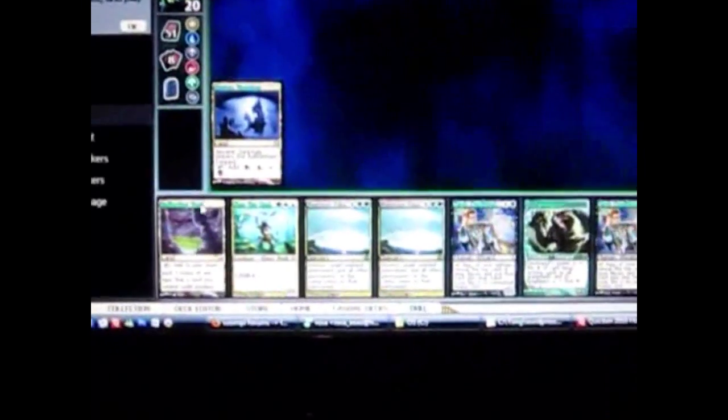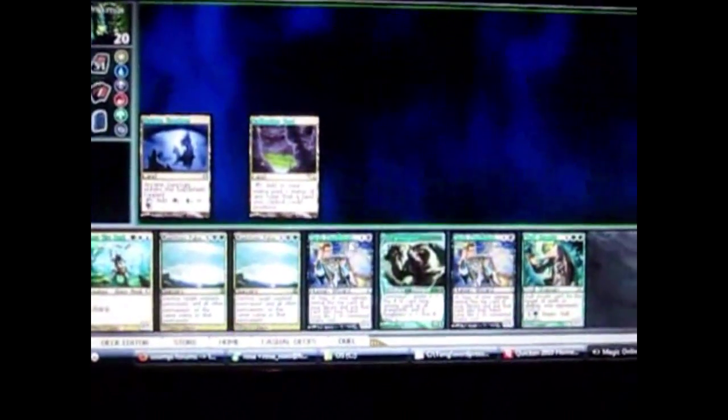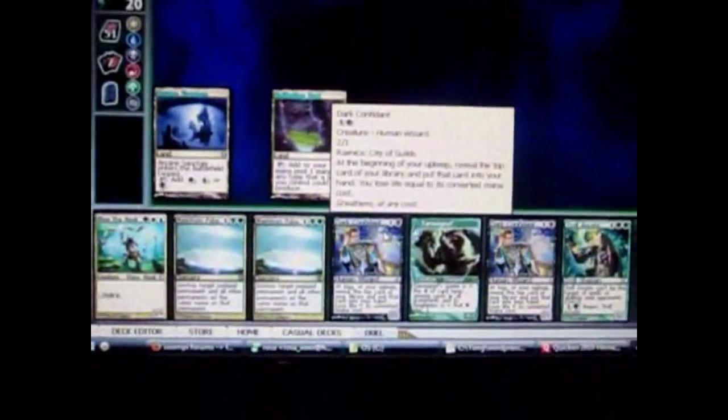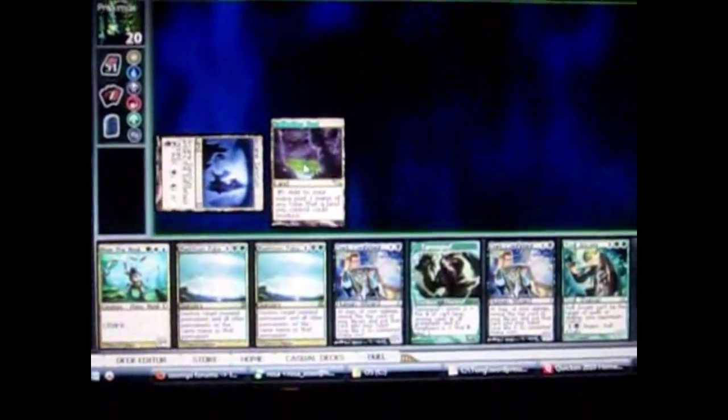His turn is done and he puts things into play. It's my turn again — I draw a new card, put down another land, and play a creature. It has 1 black and 1 colorless mana cost, so I tap one land for black and one for any color. The opponent can choose to respond or let it go on the battlefield.